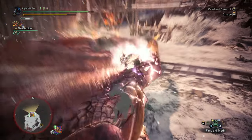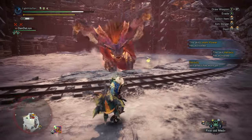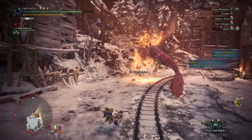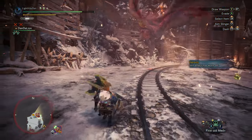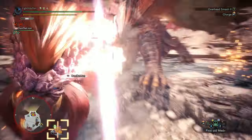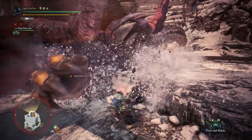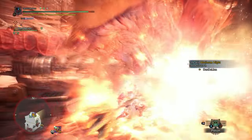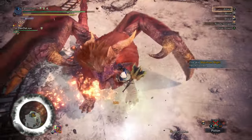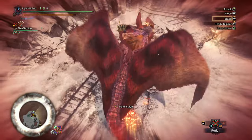You have the option to bring dragon weapons with elder seal, as sealing away some of Teostra's abilities will be helpful. However, I do think you're much better off focusing on good raw damage, or if you are going elemental, ice or water. Like most monsters, it's very vulnerable to damage against its head and that's where you're going to stack a lot of stun and KO. Getting mounts is going to be easier or harder depending on your weapon — as a hammer user I like to jump off ledges and that gets me a lot of mounts.